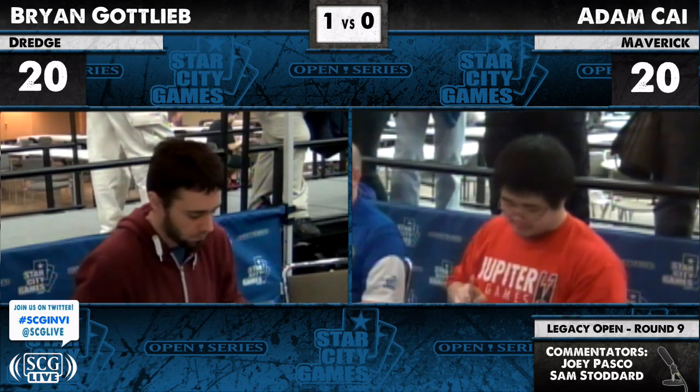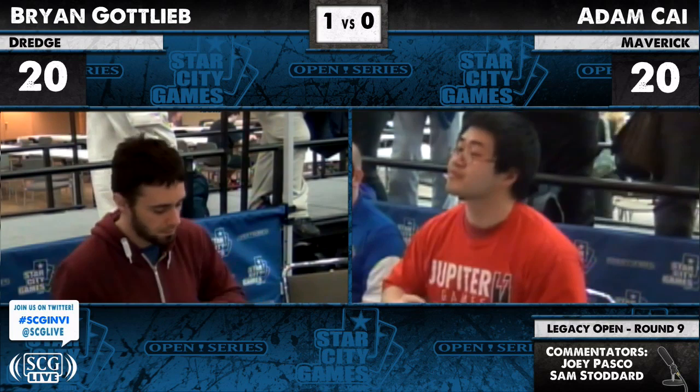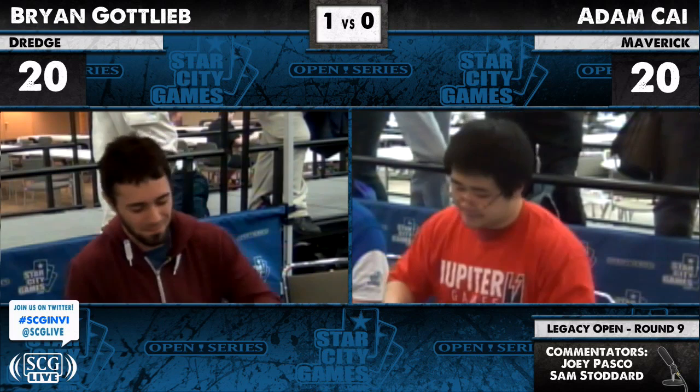Thalia is good in this matchup — Dredge is very land-light, so you can slow it down with that. You've got a lot of cards to slow it down, then rely on Surgical Extraction to do the rest of the work. This is one of those matches where you kind of wish you had full graveyard hate. He can surgically extract something like a Narcomoeba when that's on the stack, or surgically extract the Bridges — that's probably target number one.